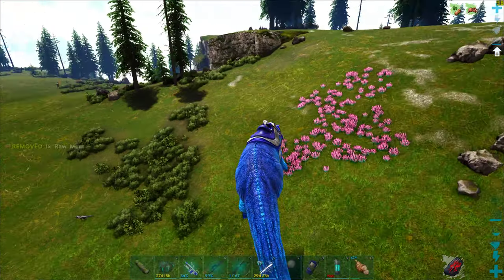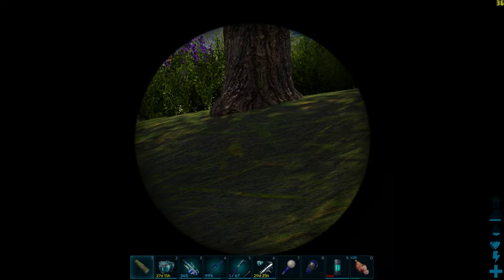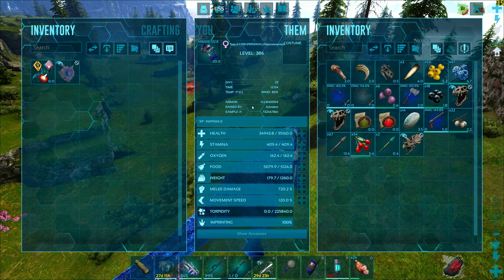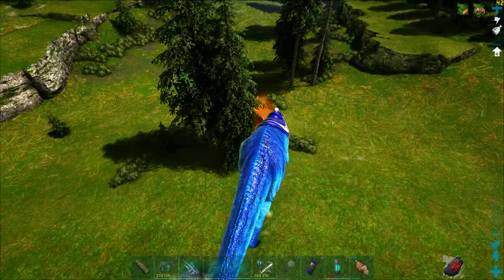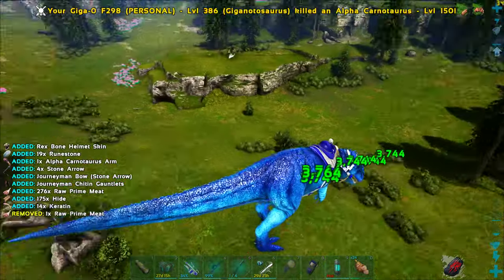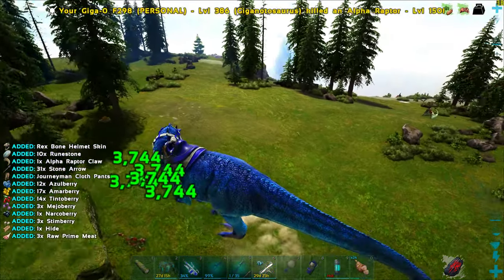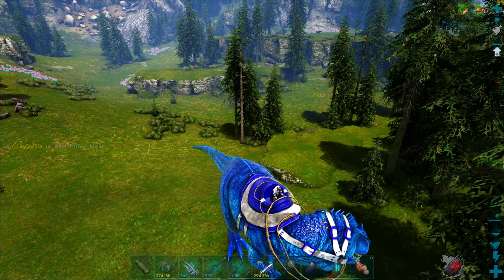These ones are all max-leveled alpha creatures. We have a level 150 alpha carno, a level 150 raptor, and somewhere a level 150 T-Rex. So for the level 150s: we got 19 runestones for the level 150 alpha carno, and 10 for the level 150 alpha raptor. An alpha raptor of level 150 gives slightly more runestones than a level 5 alpha T-Rex.